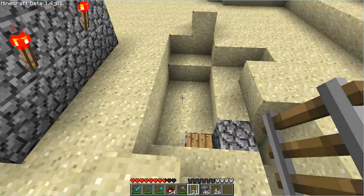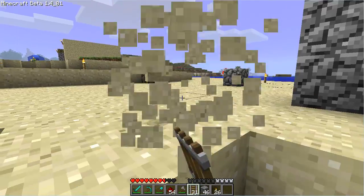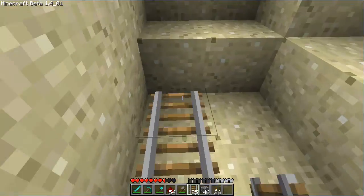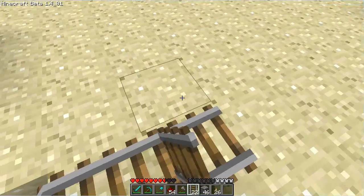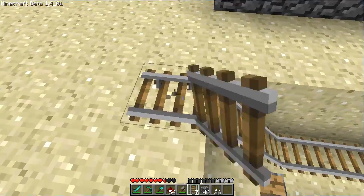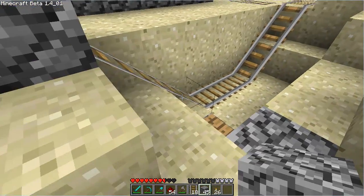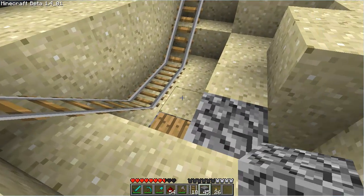Looking at it from this side, we're going to lay down the left side track. To do this, we're going to get rid of this block here and bring this all the way down, up, and around. Then we're going to go up here, take away this block, and place a piece of cobblestone. All right, so that's the first step.